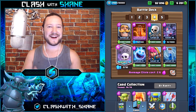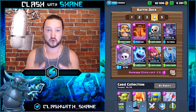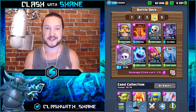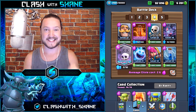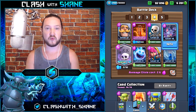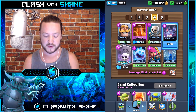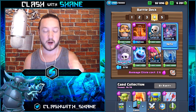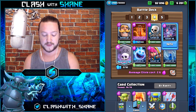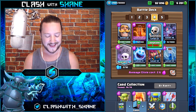Welcome back to another Clash Royale video. Today I want to share this crazy graveyard cycle deck — really fast cycling, average elixir cost is only 2.6, so it cycles insanely fast. We have bats in there, a very new card that just came out on Friday. If you unlocked it in the challenge, the bats are really what allowed this to be a fast cycle deck because they have high damage output and bait out spells like zap.